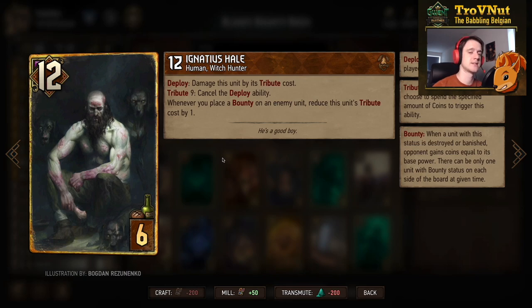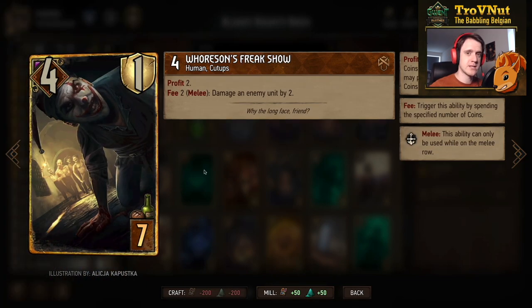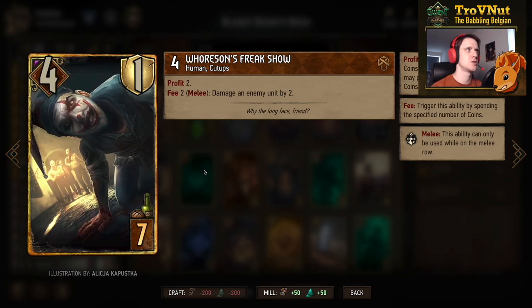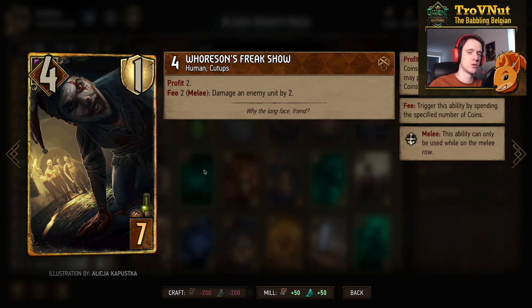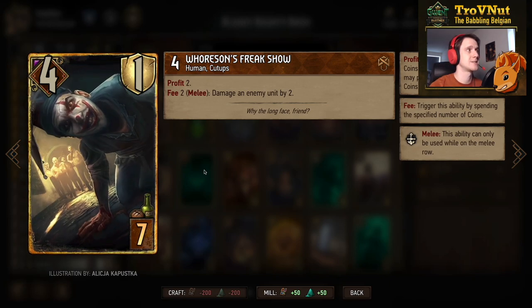His Witch Hunter persona — which we'll talk about in a minute — is basically the better version. Then Horse and Freak Show: one armor, seven provisions. You gain two coins, and for every two coins you spend on this card you damage an enemy unit by two — another damage dealer, giving us three damage dealers at this point.